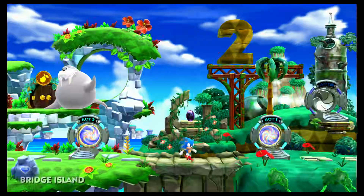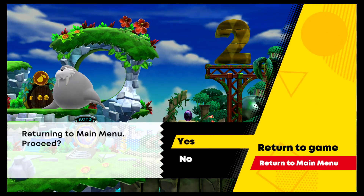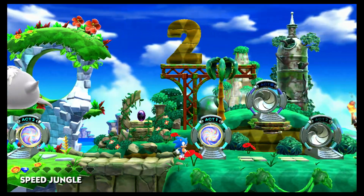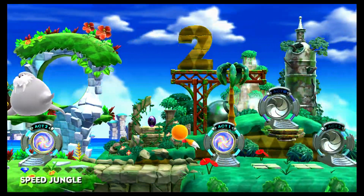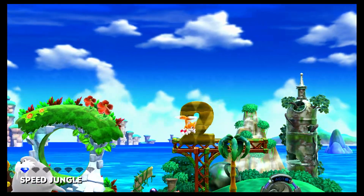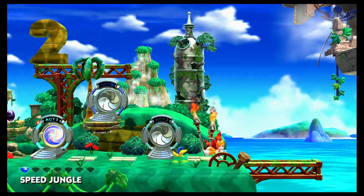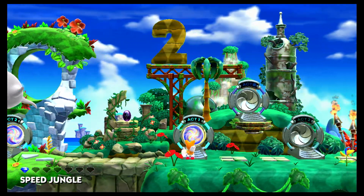I think we're gonna play through the second zone, Speed Jungle. I'm gonna switch to Tails and play it. Alrighty then, it's time to play as Tails. You can fly like this - cool! This next zone looks really cool; it's called Speed Jungle. So yeah, let's go play Act One.